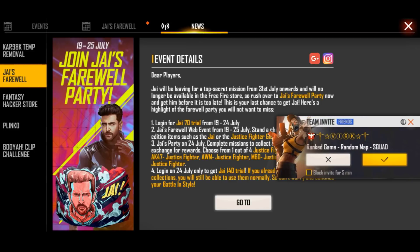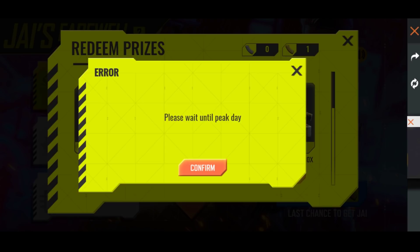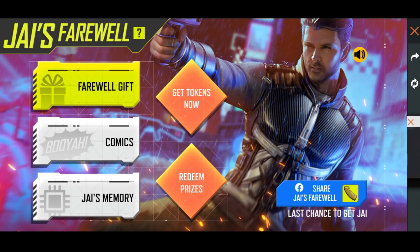I will tell you about the other account. In my account, if you want to get any magazine, you will see the golden magazine. You will need to get the golden magazine — I will tell you about the trick.